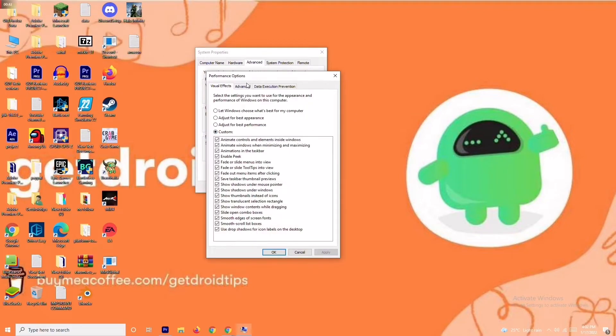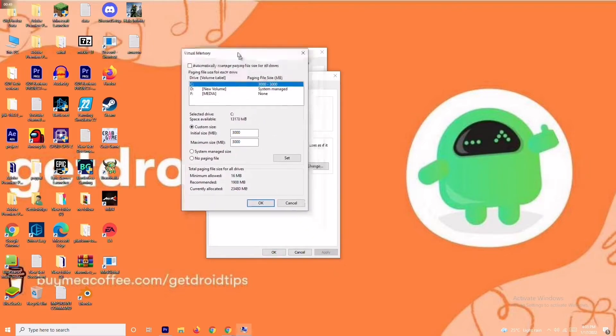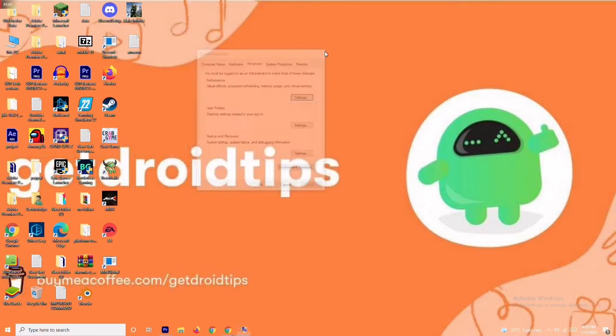Change the setting to Custom and move to Advanced. From here, click on Change. As you can see, there is a default value given for the initial size. You have to change this to 4096 for the initial size, and in the same way for the maximum size also change it to 4096. Once done, click OK and check whether the issue is resolved or not.